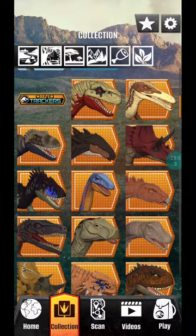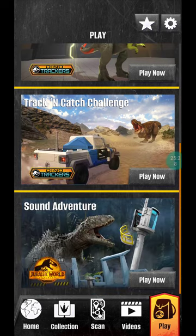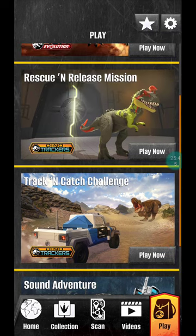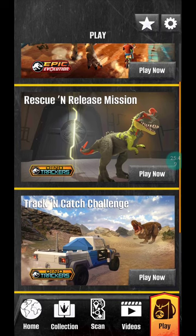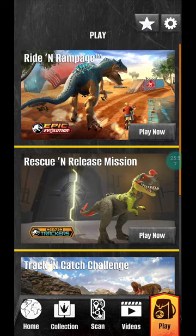I forgot to mention that the Jurassic World Facts app name has been changed — it is now called Jurassic World Play. That's because we have tons of games to play. We have the Sound Adventure from Jurassic World Dominion, the Track and Catch Challenge from Dino Trackers, the Rescue and Release Mission from Dino Trackers, and now we have the Ride and Rampage game from Epic Evolution.